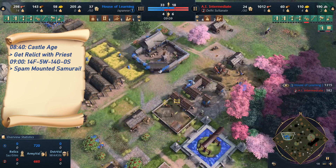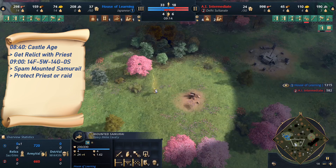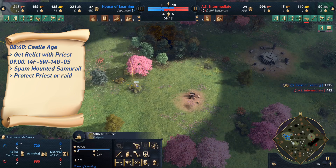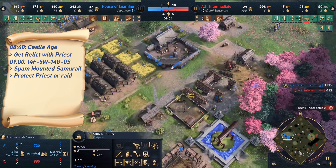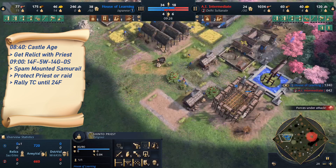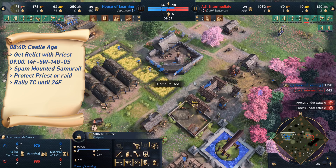Now we're just going to continuously produce Mounted Samurai and get relics with the Shinto priest. In a real game, you would use the Mounted Samurai to protect the Shinto priest, raid your opponent, or move them somewhere. We keep rallying to food because we need a lot of villagers on food. The moment we have around 24 on food, we can decide to go on wood or gold or anything else, depending on what unit composition we want to transition into.